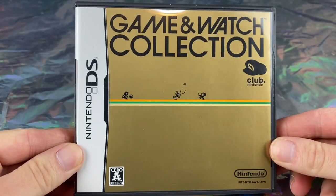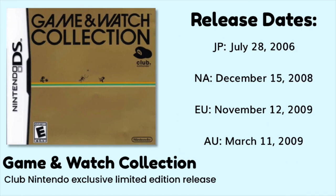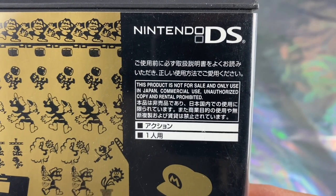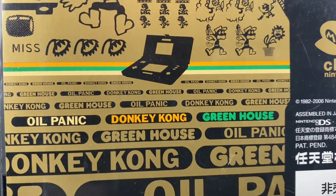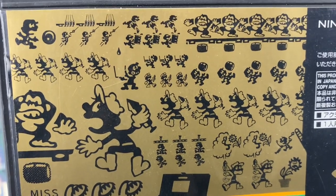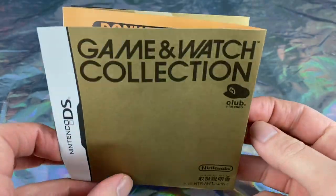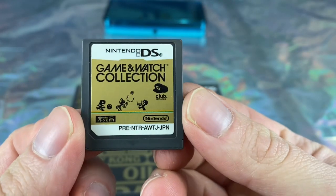First things first, we'll look at the first Game & Watch Collection for the Nintendo DS. It first released in Japan on July 28th, 2006, and two years later it finally reached North America in 2008. This collection contained three games: Oil Panic, Donkey Kong, and Greenhouse. It has a nice collage of art from the games, a fold-out colored instruction booklet, and the sticker on the cartridge is nicely done.